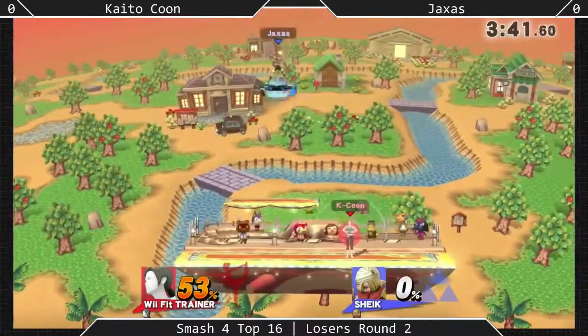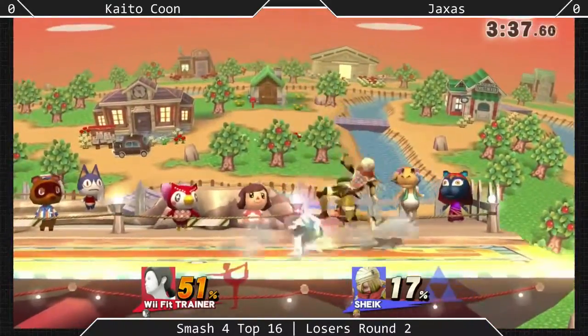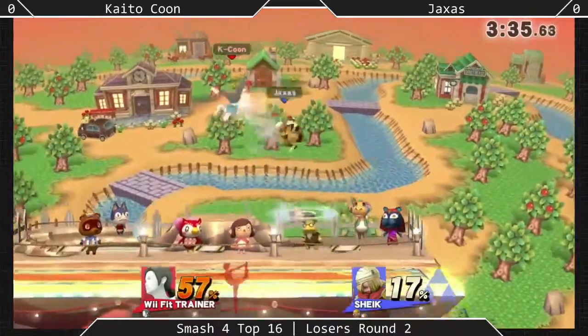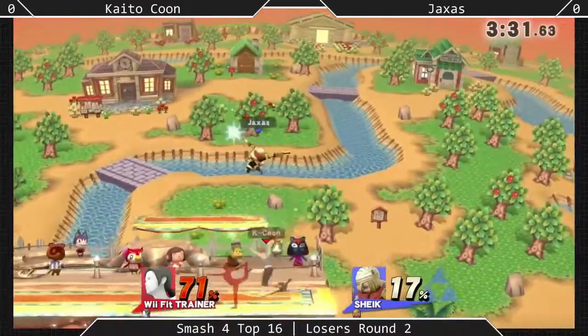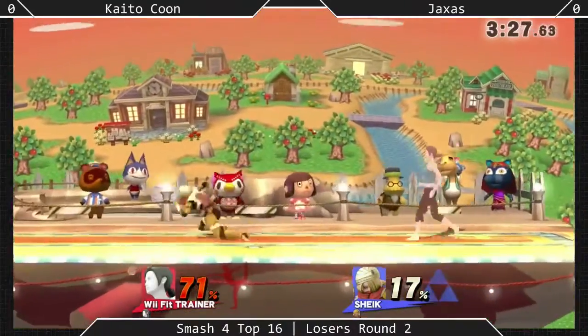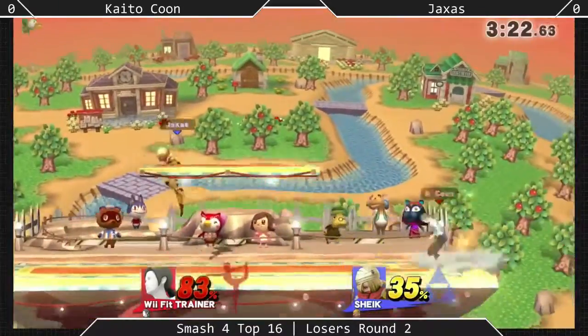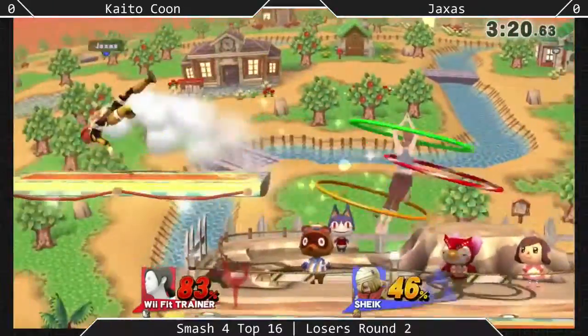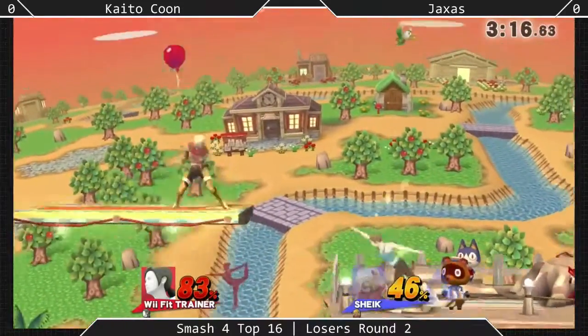And there's the pivot forward tilt — forward tilt actually being one of Wii Fit Trainer's best kill options in the game. It's her facepalm — it's like a yoga pose, the one she's doing in her character art. And obviously super signature works. We've seen him using that exact forward tilt time and time again.